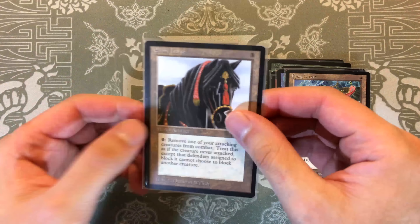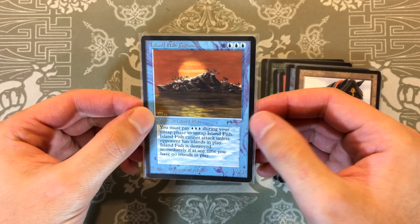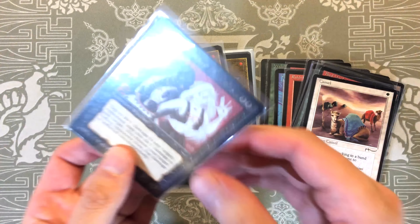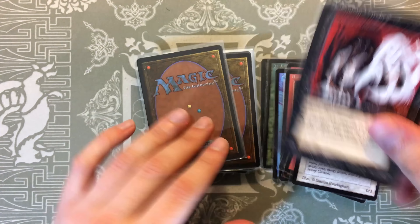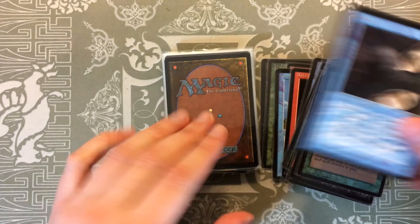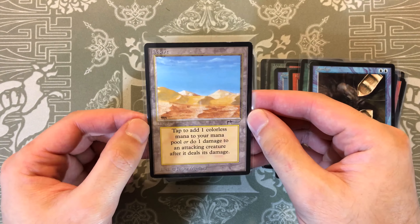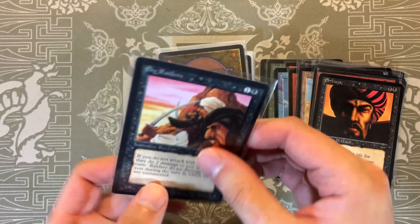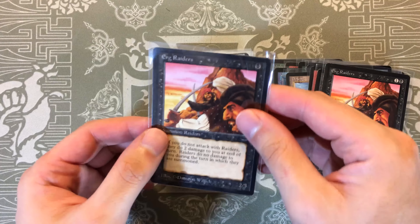Nafs Asp, Dancing Scimitar, Bird Maiden, Camel, Khabál Ghoul — I hope I'm saying these right — Cyclone, Dandân, Desert, Desert Nomads, El-Hajjaj, Erg Raiders, another Erg Raiders. Something to point out in Arabian Nights: this set did some alternate printing, so you can see the numbers here. Those are considered A version and B version, and when you're collecting a complete set, they do count.